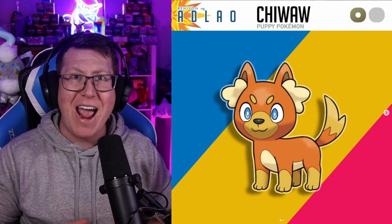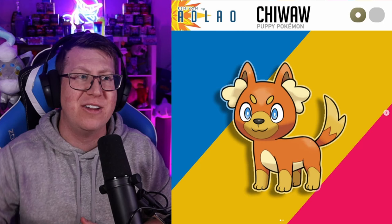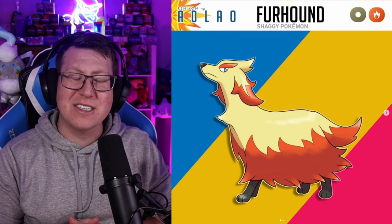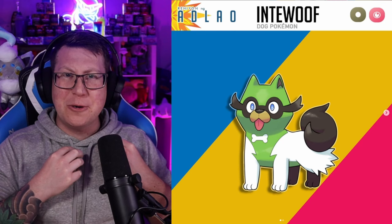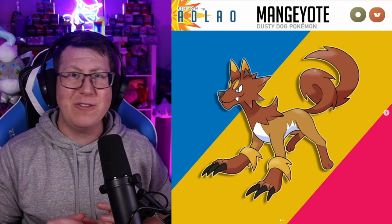Next is Chihuahua, which is really interesting because it has a five-way split evolution based on the kind of ribbon you give it — either a cute, cool, ember, smart, or dusty ribbon, which changes the final evolution. First is Fox Airy, which looks a lot like a Delphox, especially in the face, with almost a scarf around its neck that looks like a love heart. Next is Wooftake, a Normal and Electric type. Then Furhound, a Normal and Fire type giving Fire Stoutland vibes. Then Interwolf, a Psychic and Normal type with a look of glasses and a bone-shaped badge on its chest. And finally Mangy Yoti, the Normal and Ground type, which looks very furry and wild.